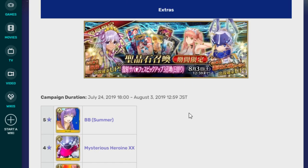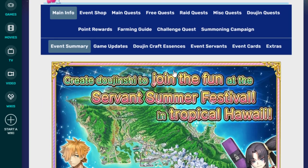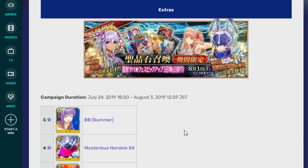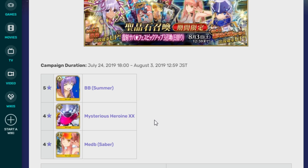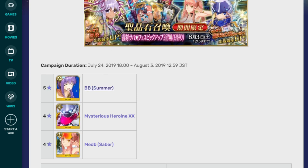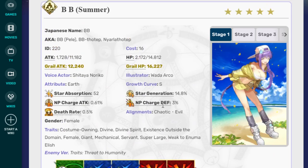So first of all, I'm going to go over here, because this version of the wiki does not have Part 2 yet since it is not available yet. I assume they'll add it pretty soon. So go here — Summoning Campaign 3. The Summer units that are up are Summer BB, Mysterious Heroine XX, and Maeve Saber. We'll start, of course, with the showstopper: Summer BB.